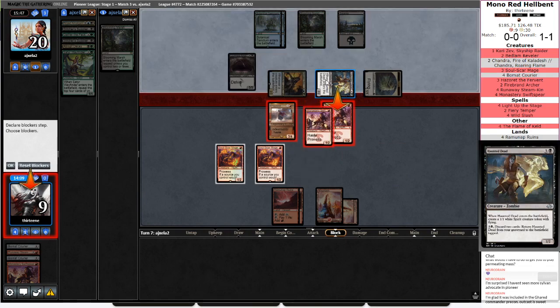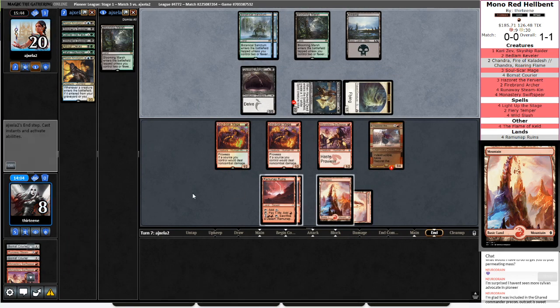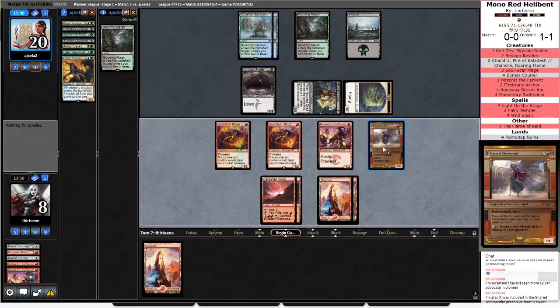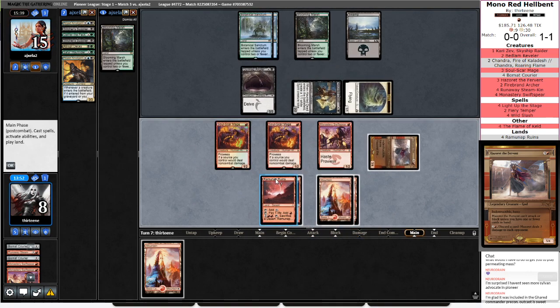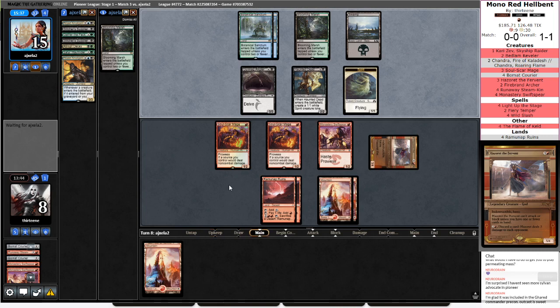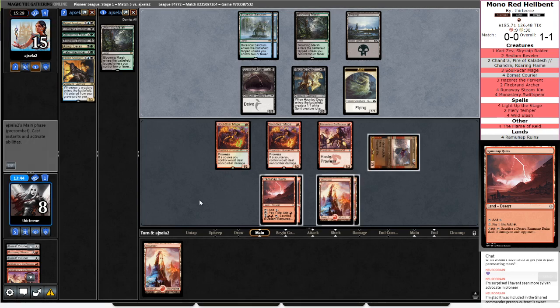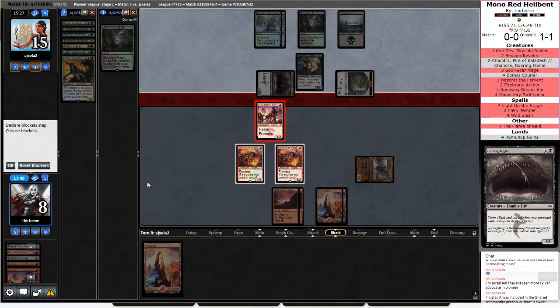We'll block that. Single block that — they're trying to get this to die so they can bring back the Prized Amalgams. Where are our Light Up the Stages? That's really the only thing I'm looking for here. Attacking with Hazoret. If I make my land drop, I can activate Ramunap Ruins, which will sacrifice a land and deal 2 damage but cost 4, or I can just discard to Hazoret and bluff a card. I'm going to discard Mountain at their end step. He costs 1 less mana and doesn't require sacking one of my precious deserts.